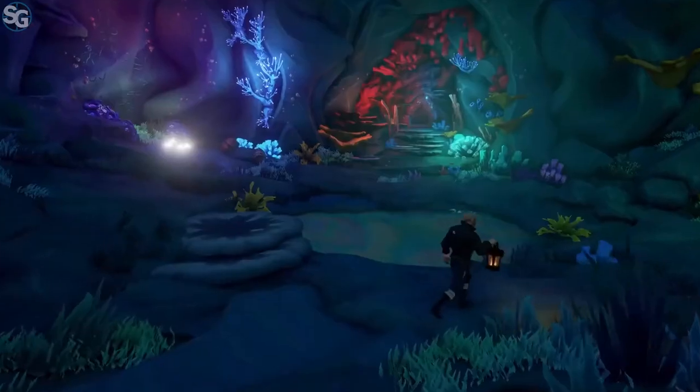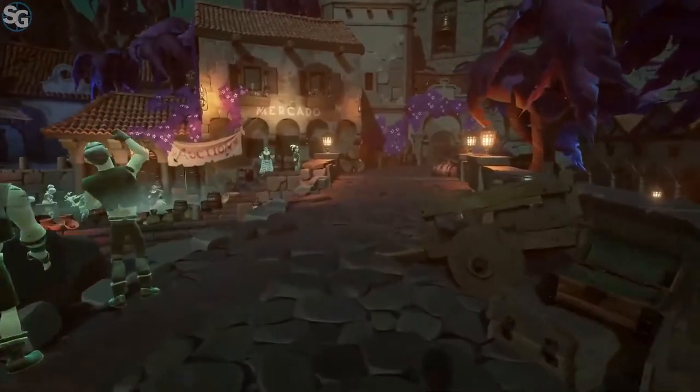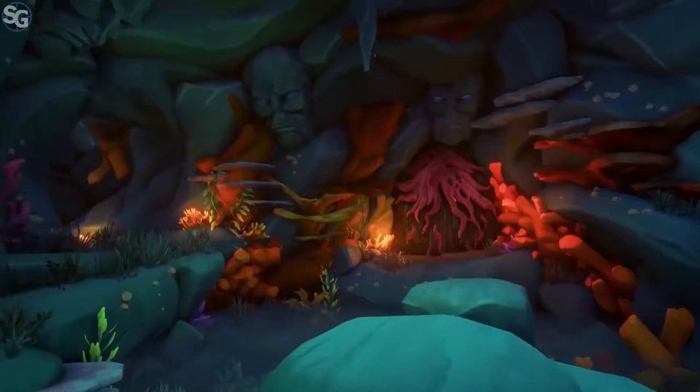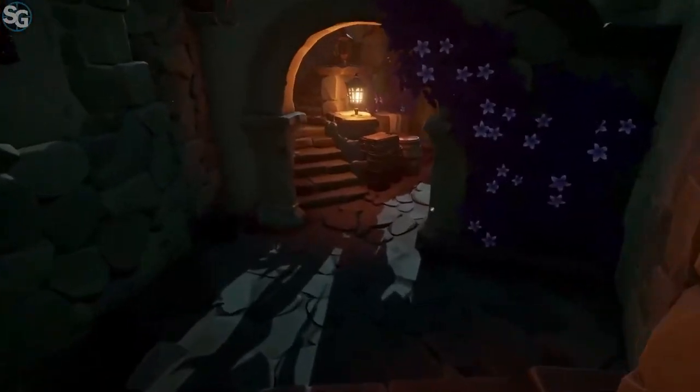We use contrasting colour, which goes against the palette of the rest of the environment, just to highlight key areas of interest and gently guide players. We'll dress doorways, we'll use assets as leading lines, just to again help guide the player's eyes to their objective.